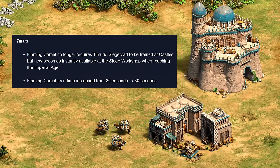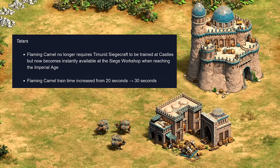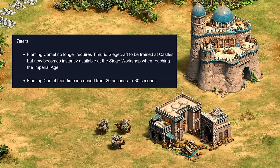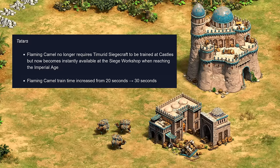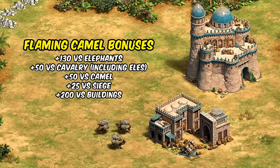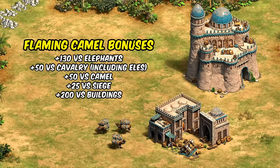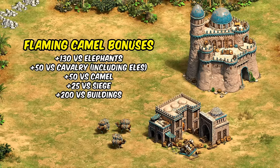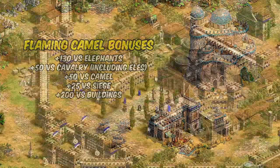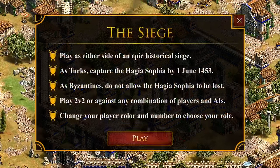Finally, the Tatars are also getting a change: their flaming camel will no longer require Timbered Siege Craft to unlock — you just get access to them in imperial age at the siege workshop, though their training time goes up from 20 to 30 seconds to reflect how much easier they are to build. Remember their attack bonuses are mostly anti-elephant with a little anti-cavalry, camel, siege, and building as well. They certainly have their use cases and feel enough like siege units that the siege workshop is probably the building that makes the most sense.